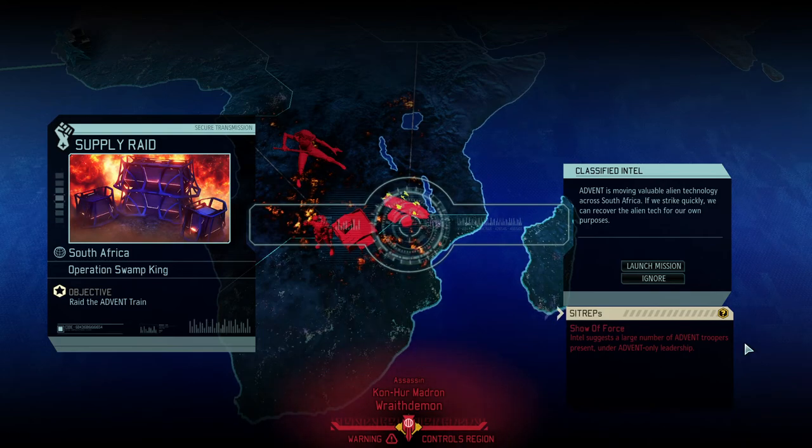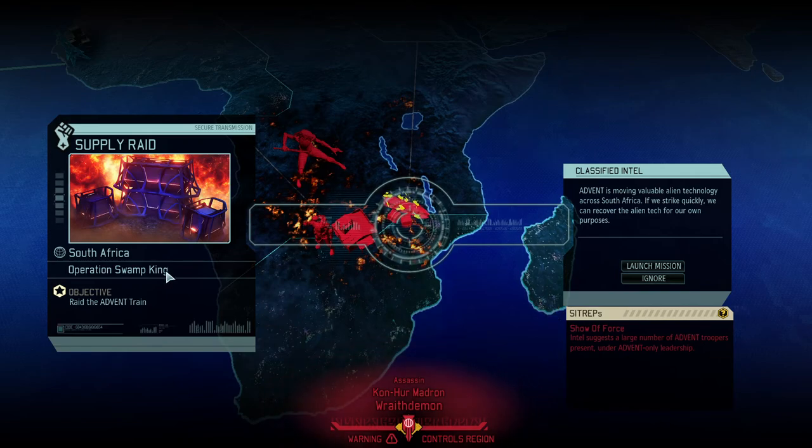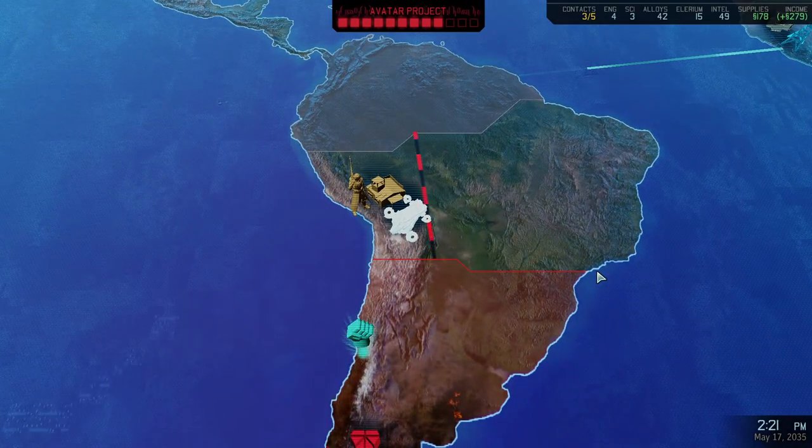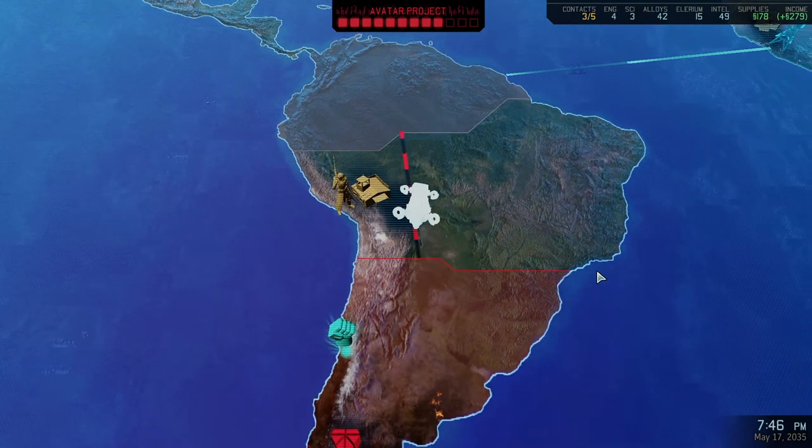Hello and welcome back to XCOM 2: War of the Chosen. My name is Saiken and today we're continuing the 'Choose to Lose' campaign — a campaign where we're making it artificially more difficult by using niche builds of meta items, less hit points, and more improved enemies with a better ADVENT. So far it's going good. It's time for Operation Swamp King and a raid on the ADVENT train, and there seems to be quite a bit of ADVENT leadership here, so that'll be interesting.